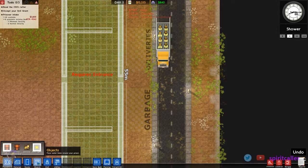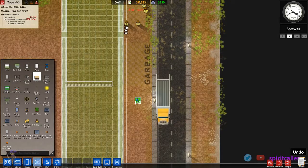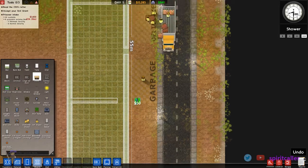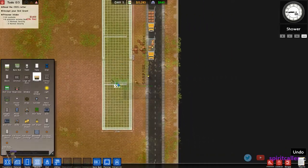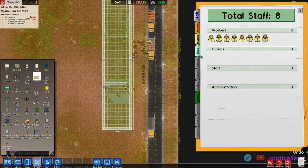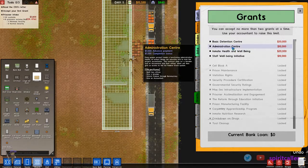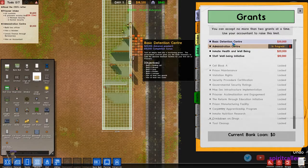It says requires entrance, so we'll put a door here — this is just a regular door that anybody could open. Those guys will get to work and we'll speed them up a bit. One thing we can do is take on grants, which are almost like quests. They give us an idea of things we can do, a little cash injection right away, and then a cash injection upon completion. We'll start with Administration Center, which gives us 5,000 up front and 5,000 when we finish — need offices, a warden, an accountant. Then we'll grab the basic Detention Center grant too.